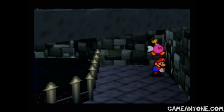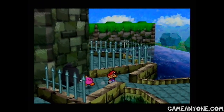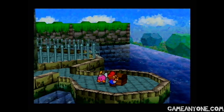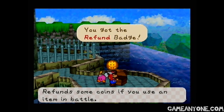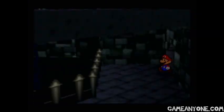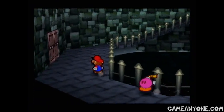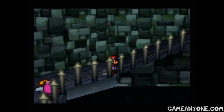But if we come over here, we can see there's a cracked wall. So let's use Bomb-Bomb and it opens up. We can go outside and go to this new little pathway out here. Kind of a jarring change of music, but there you go. So we get the Refund Badge, which refunds some coins if you use an item in battle. That can be helpful if you're a little short on coins, but I'm usually not, so I probably won't ever be equipping that. But there you go, that's how you get it.